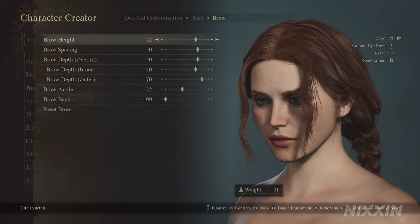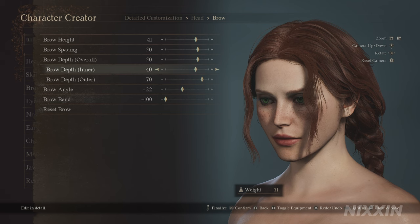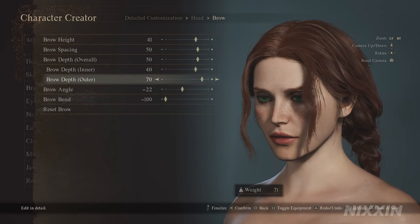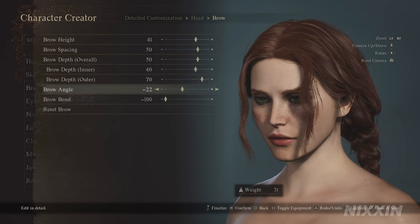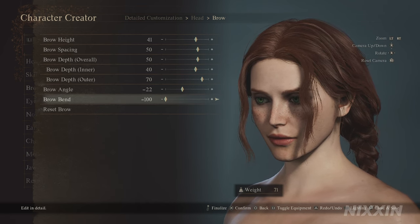For the brows: brow height at 41, spacing 50, depth 50, inner 40, and outer depth at 70. Brow angle at minus 22, and bending at minus 100. Her brow is very straight.